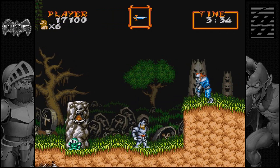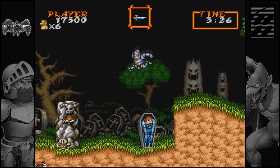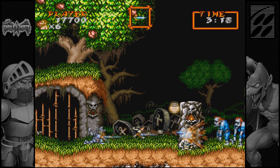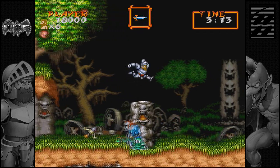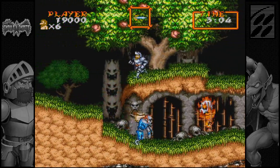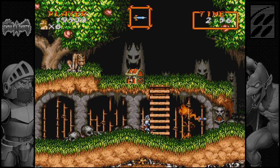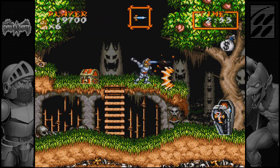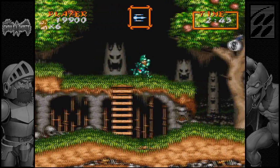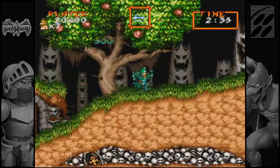If you get hit once, your armor is completely gone, and then you run around in your boxers. If you get hit again, you're dead. There are some armor upgrades in this game. The first armor you can get from a chest is the green armor, which adds a secondary effect to your weapon and makes it a bit stronger. After that, there's the golden armor, which lets you do a charge-up attack with any weapon. Here's the green armor - you can see that now my knives leave a little trail behind them and it ups their damage. Pretty useful.